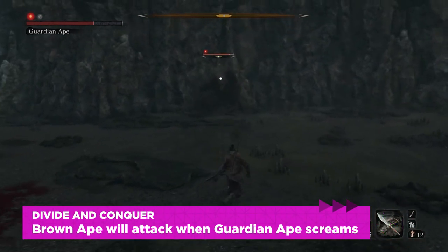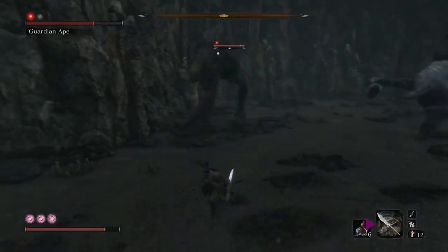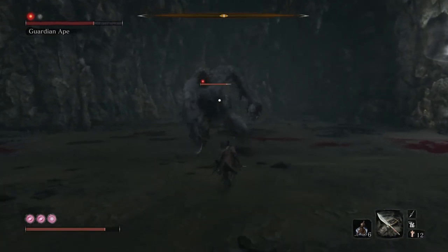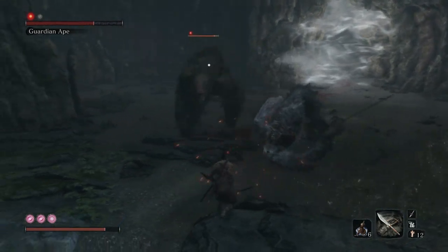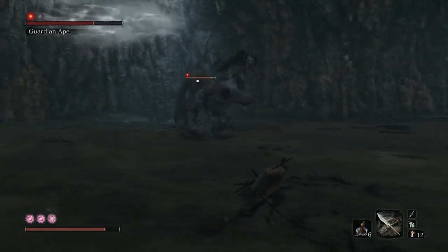Separate the two enemies so that you only fight them individually. Run around the arena waiting for your enemies to attack, and think defensively the whole time, attacking sporadically and only when you can follow up their attacks with your own. Focus on attacking or avoiding Guardian Ape, but don't get greedy. Take a swing or two, but keep looking for Brown Ape. When it charges, run away from Guardian Ape and fight Brown Ape alone.